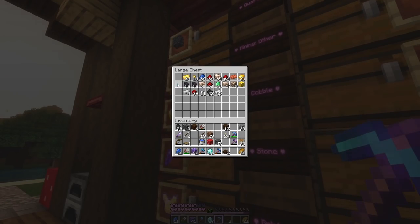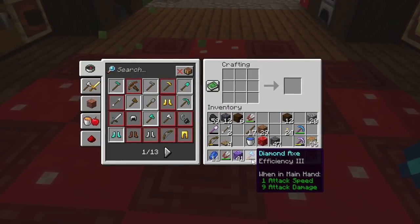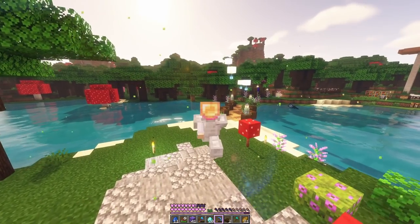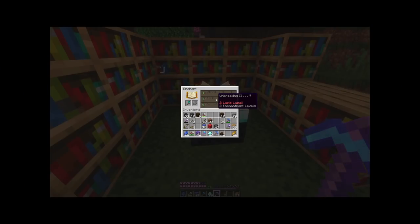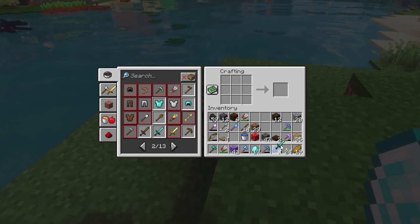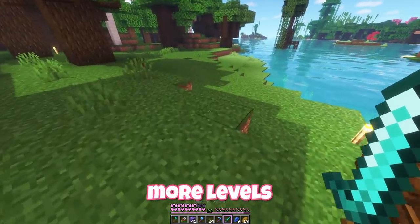We have two more diamond ore so I'm going to make another axe because this one's running out — hopefully we can get Unbreaking and then put them together. We got Efficiency and Unbreaking II. I'm also going to want a good sword to kill the skeletons. I don't like these enchantments, so I'm going to go get a couple more levels and then re-roll.